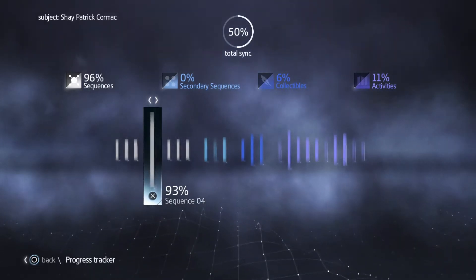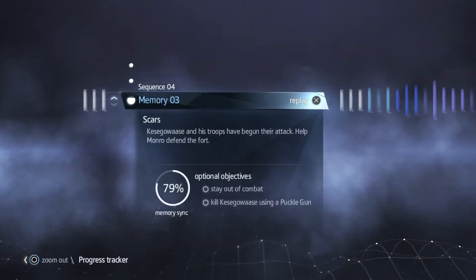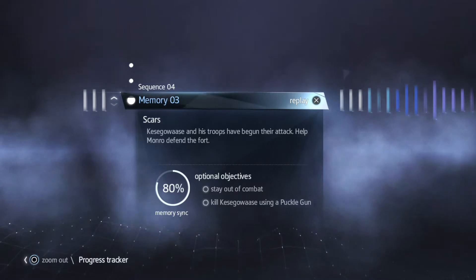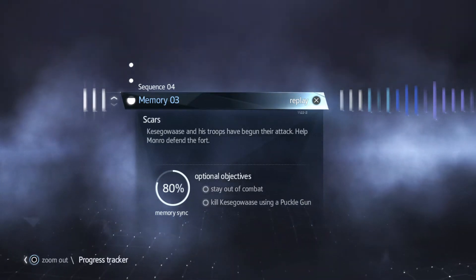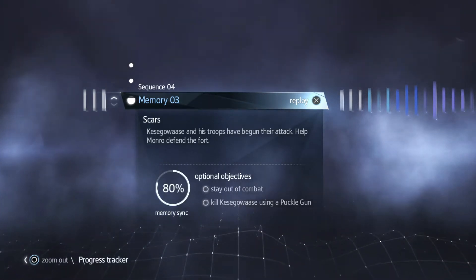And here we are continuing with the sync. Sequence 4, Memory 3 - Scars. Kezekowase and his troops have begun their attack; help Monroe defend the fort. The objectives are: stay out of combat, and kill Kezekowase using a puckle gun.